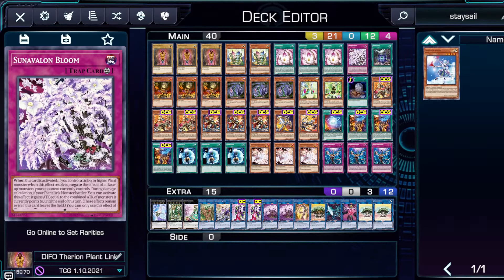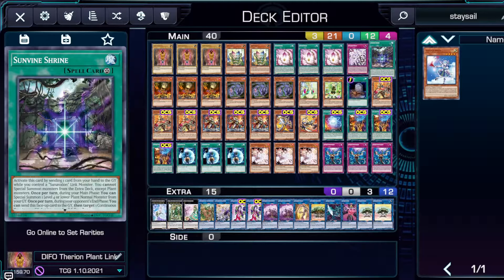We also have Sun Avalon Bloom, which when activated, if you control a link four or higher plant monster, when this effect resolves it negates the effects of all face-up monsters your opponent currently controls. That is a searchable Skill Drain for the deck — one of your link monsters searches this card. It's a great card to end on. It also has an attack modulation effect, not too relevant, but the negate is why we play this card. It is very powerful when your combo resolves, and it's very low commitment since a single Genius Lochi can search this at the end of the combo.